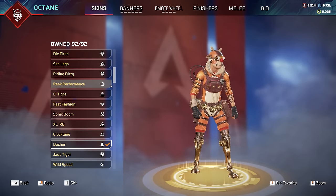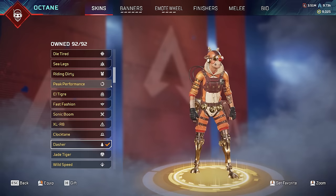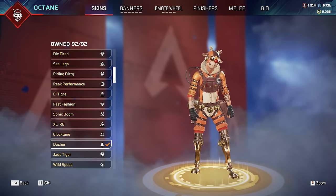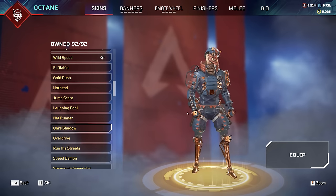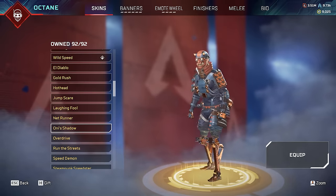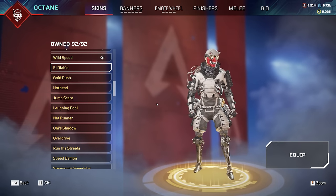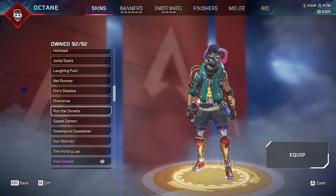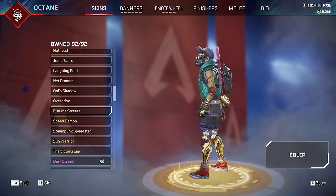Octane does have a few rare skins, but similar to other legends, not as many as they once did. Apex never used to re-release skins back in the day - once they came out, they were done. But then they got tired of making new skins and just started re-releasing old ones because it's no work and they can make lots of money. He does have Omni Shadow, a re-skin of El Diablo which came out in Season 8 and has come back once. Then there is Run the Streets, which came out in a bundle for 2,500 Apex coins in the Black Friday sale of 2022, come back once since then - not really my style but it is one of the rarest skins for Octane.